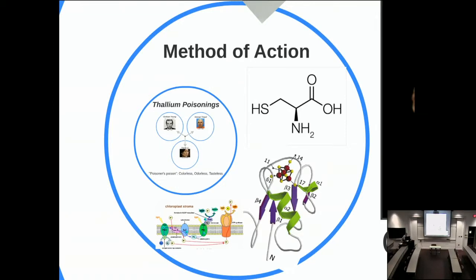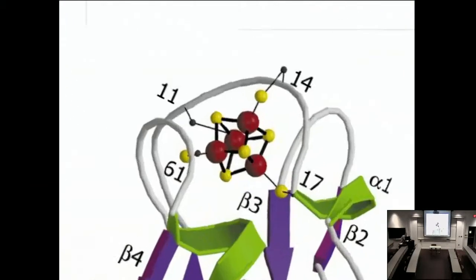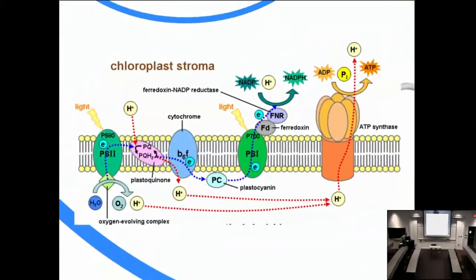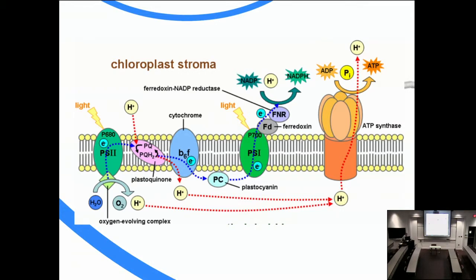Thallium has a very strong appetite for cysteine, which is the molecule shown in the upper right-hand corner. That's important because cysteine is very prevalent in ferredoxin cages. The ferredoxin cage is generally an iron-sulfur cage—the big red balls represent iron and the yellow balls represent sulfur. If you end up having thallium in your system, it's going to disrupt this ferredoxin.